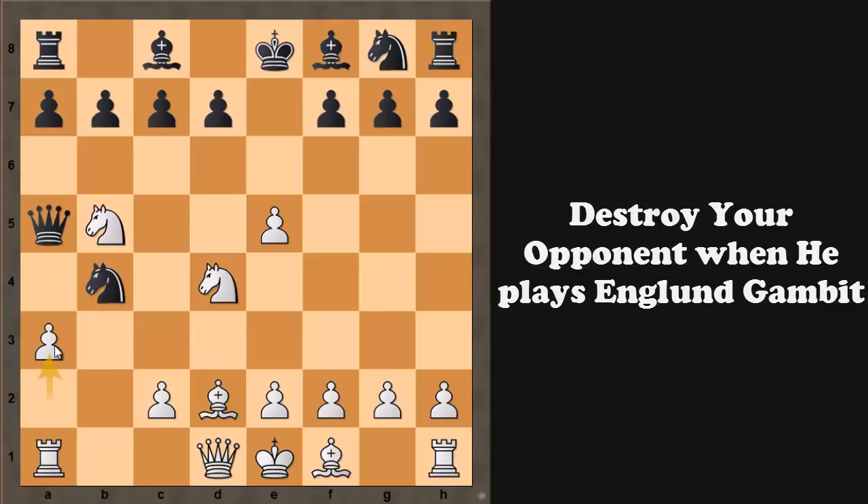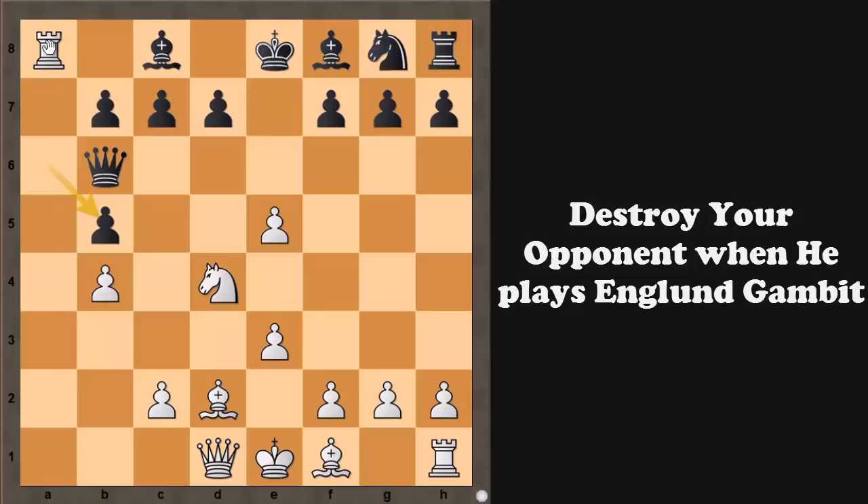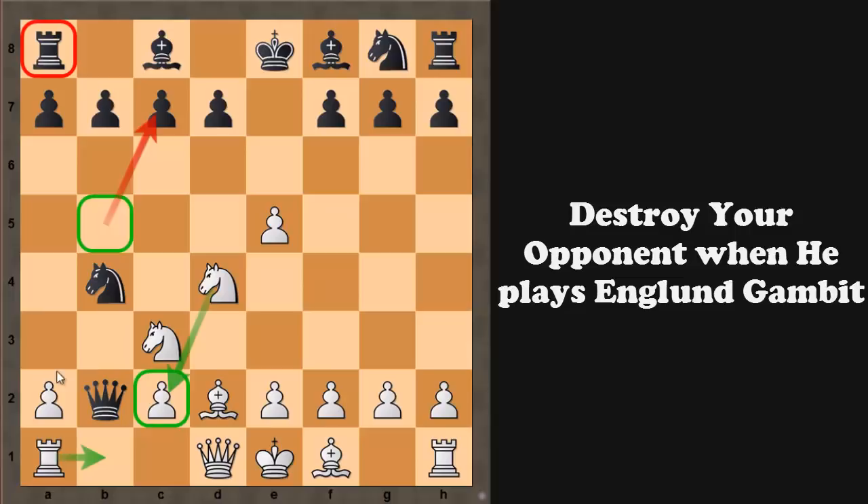So we can play pawn to a3, and the knight cannot move otherwise the queen is lost. Say black plays a6 — a tricky move — then simply pawn captures b4, and of course you cannot take the knight first with the pawn because your queen is hanging. So say queen to b6, and now we play pawn to e3 to protect the knight on d4. If we move our knight from b5 to a3 or c3 without this, then simply queen captures d4 and black is back in the game. But with pawn to e3 protecting the knight on d4, on the next move we can play knight to a3 or knight to c3, and white has an extra piece. You cannot take my knight on b5 otherwise rook captures a8 is even worse — so this is completely winning for white.